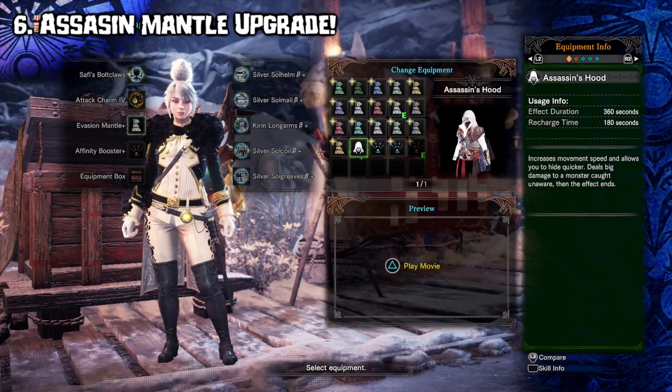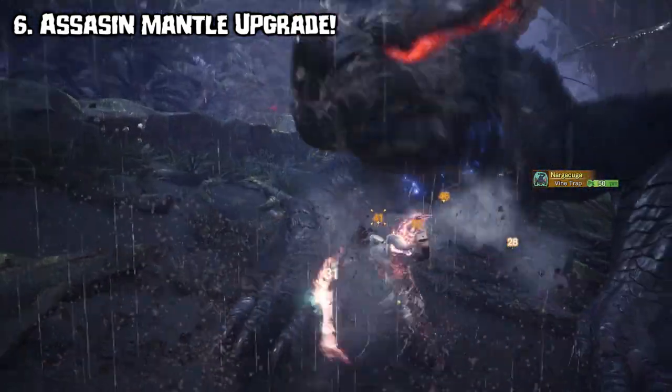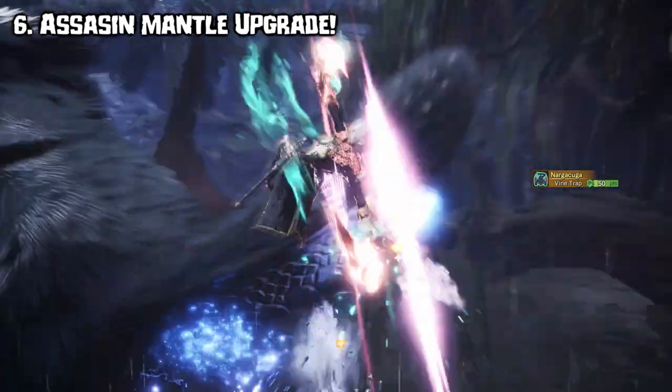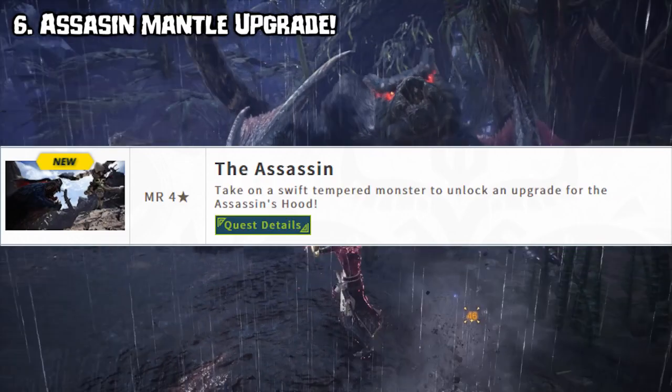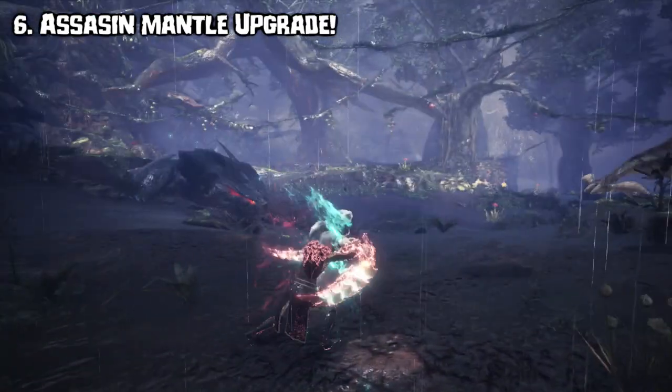Finally, after the game being out for half a year, we will be able to upgrade our Assassin's Mantle. I will maybe cover a separate video on this because it has actually a lot of useful mechanics that a lot of people don't know of. You can upgrade this mantle by doing the Assassin's event quest where you have to fight a Tempered Nergigante.